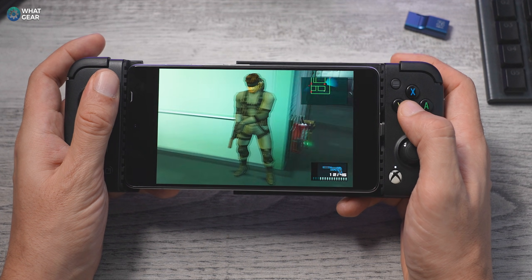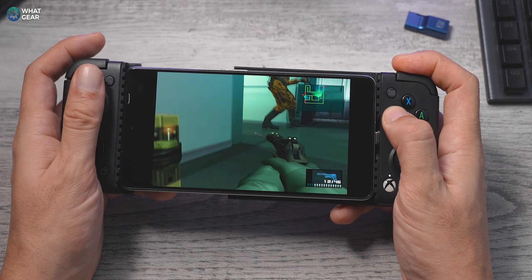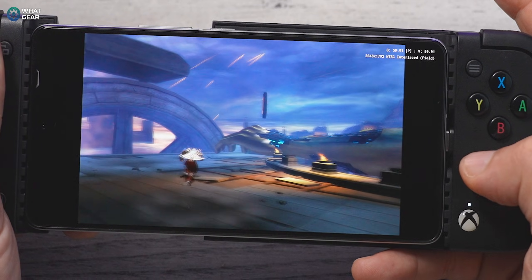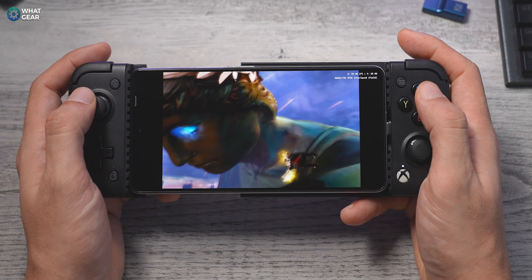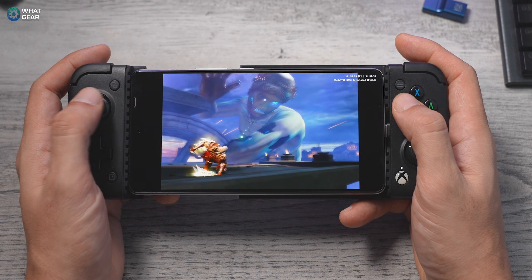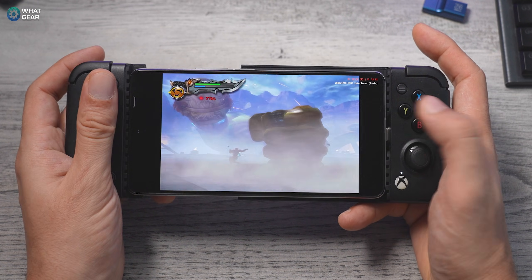I'm using the iQOO 11, which has a Qualcomm Snapdragon 8 Gen 2 — one of the most powerful phones available right now. I've maxed out all the graphics settings and set AetherSX2 to use the Vulkan backend. If you have a newer Snapdragon chip, I recommend you do the same. The emulation is amazing — silky smooth, even God of War 2 at its most chaotic moments runs impressively well. If you don't have the latest Snapdragon device, don't fear — it will still run well on most modern smartphones. If it is running slow, don't upscale the graphics; keep it on the native settings.